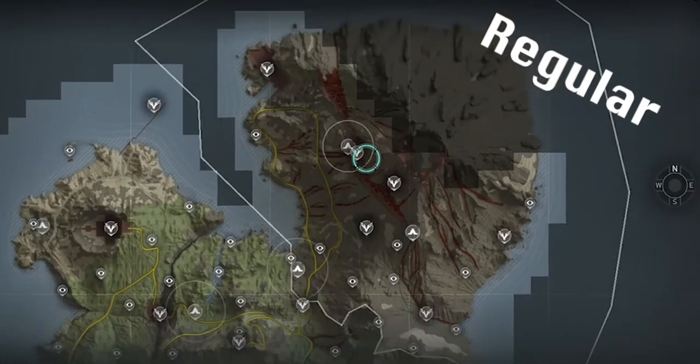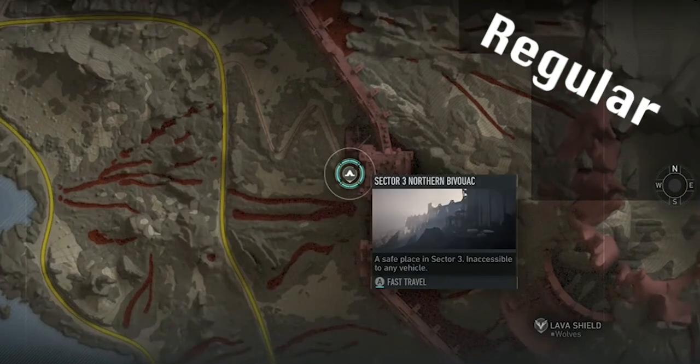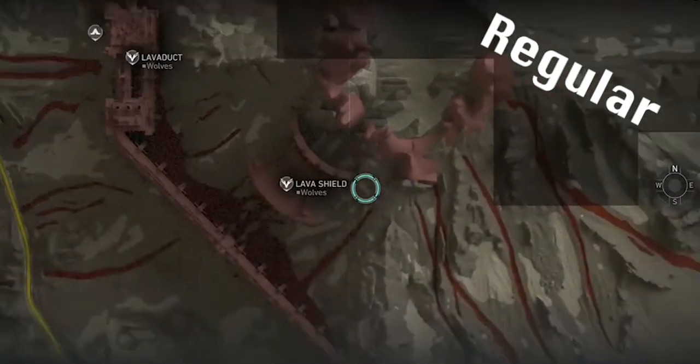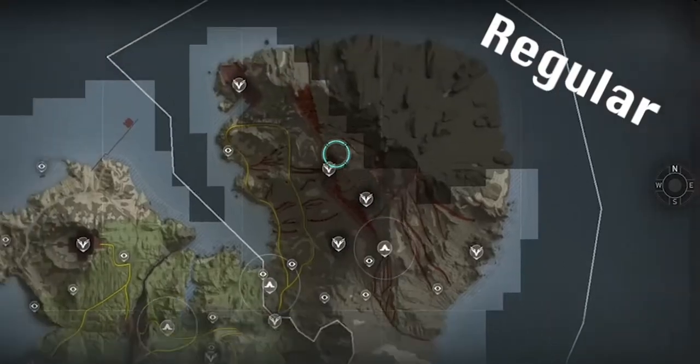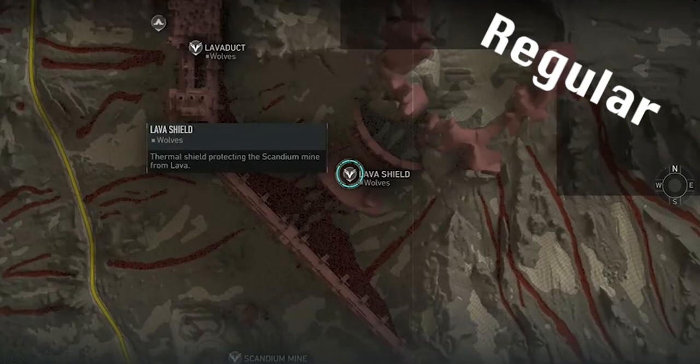Cerberus just requires you to press four nodes at Lava Duct, but to do this you'll need a truck to jump the gate on the western side, or parachute in from the cliffs on the east. Once you get up to Lava Duct and press the four nodes, you'll have access to Cerberus at the top of Lava Shield, where you can complete the Regular Raid.